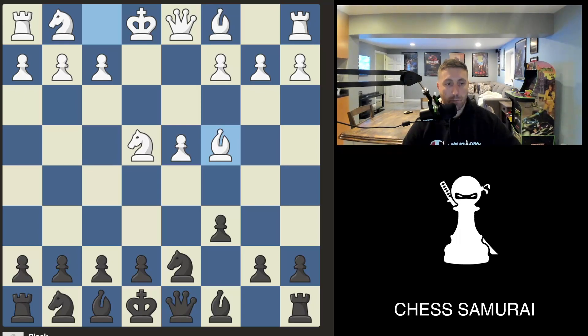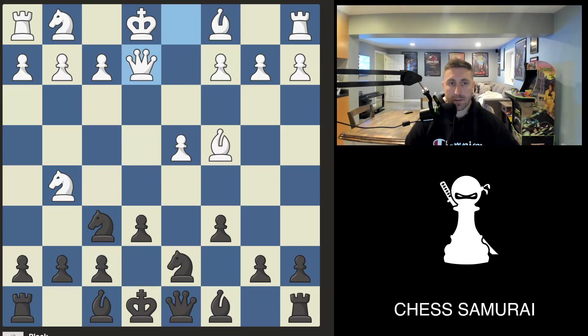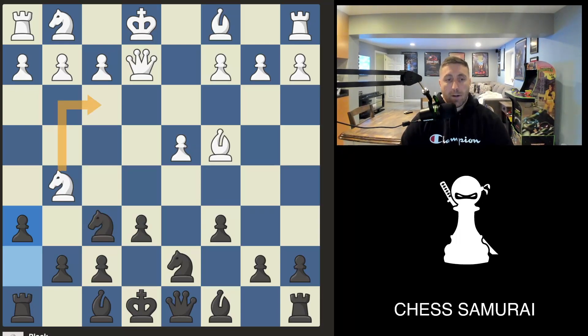White plays bishop c4, black plays knight f6, which is fine. Then after knight g5, we have this battery — this attack on f7 — so we have to block. White then has a sneaky move: queen e2. A lot of players here will play h6, kicking out the knight, thinking the knight will just retreat. But the knight doesn't retreat.